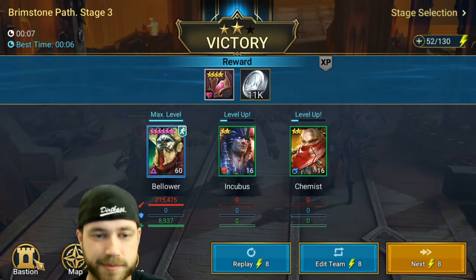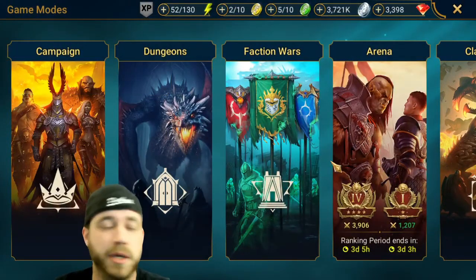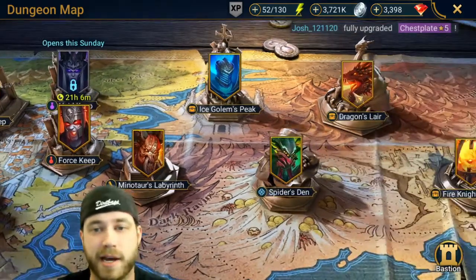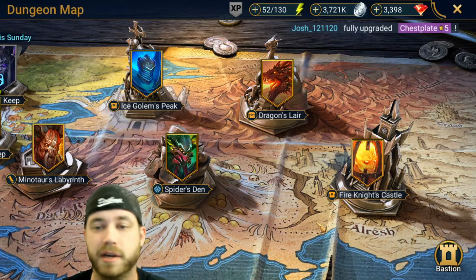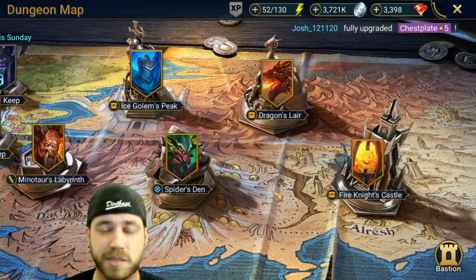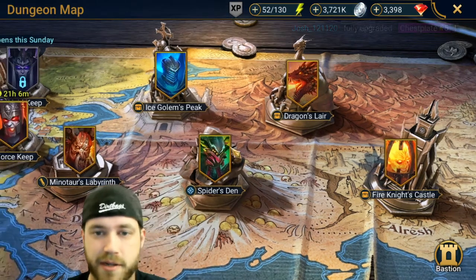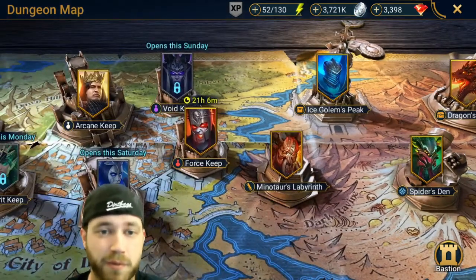Now, since Bellower is Void, he could essentially be good in everything. Anything when it comes to the dungeons, he's going to be good for you — especially if you build him with HP chest or HP gloves and speed boots to make him a little more tanky. Being able to clear all the waves and put all the debuffs on all the waves, he's going to help you through almost everything. Fire Knight — he'll get you to the boss, but he's not going to be as helpful on the boss itself, though the decreased speed does help. Dragons — obviously great. Spider — great. Ice Golem — great. All the keeps. He's Void, so he's going to help out on all of those.